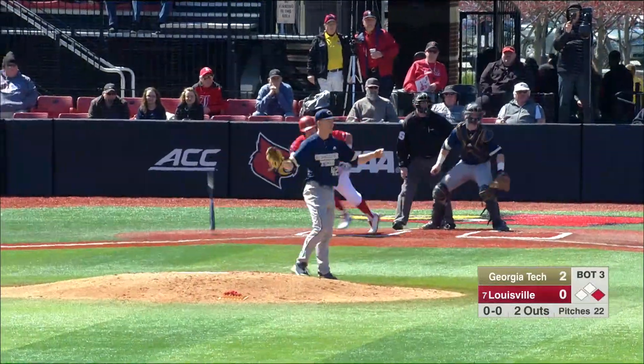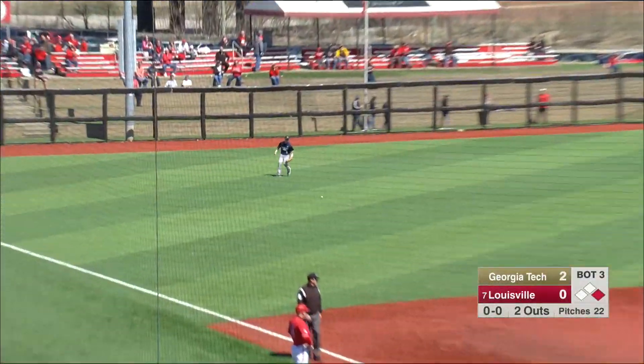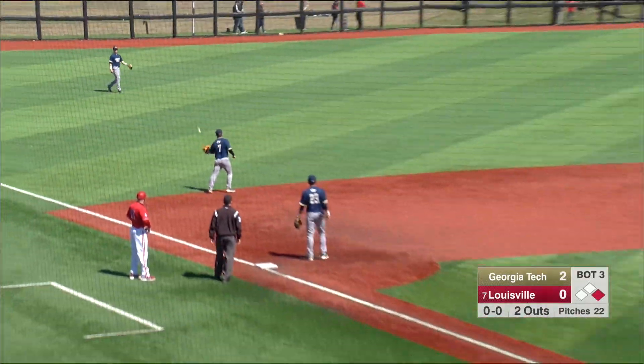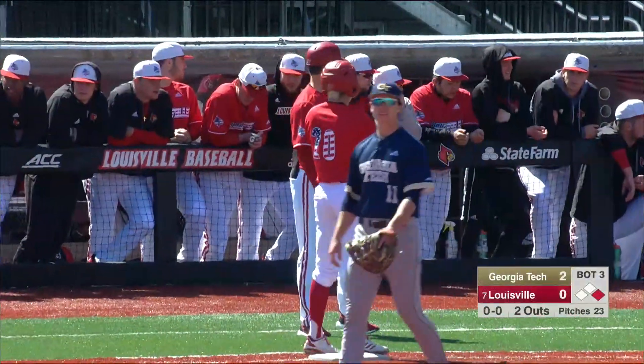First pitch to Snyder and he slices one through the six hole on the left side of the infield for a base hit. That's the swing that Jake Snyder's going to use to hit well over .300 right there.